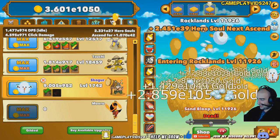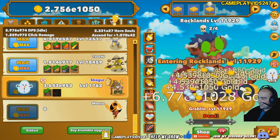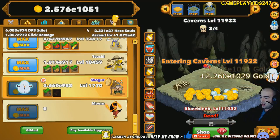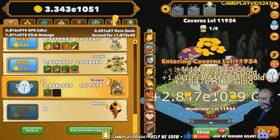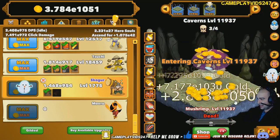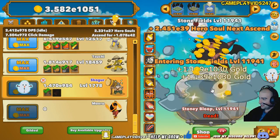It feels so weird being back on Clicker Heroes, guys. Like, it's been so, so long. I'm so used to playing it every single day, but yet here we are now, just grinding offline and actually making some proper progression in the game. I'm sure we're going to be able to hit 15,000, hopefully by the end of the week. If I keep transcending at the rate I'm doing now, which is like once every day, we should be okay.